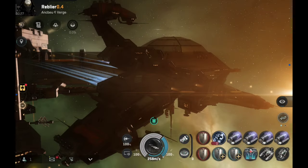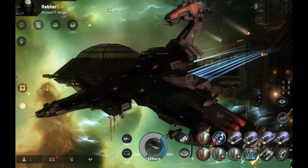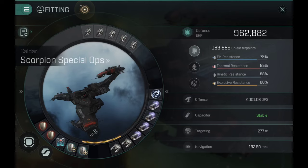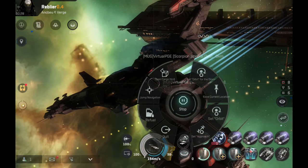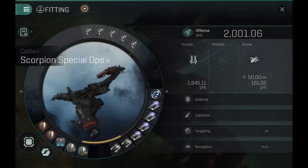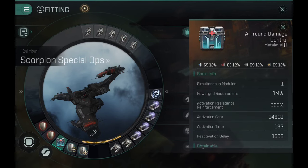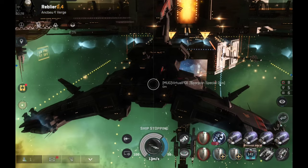Force scramblers — that's 16 points. This thing can be a fantastic tackle ship. It also has some decent tank — almost a million hit points — so it's not going to get torn to shreds in five seconds if you tackle something with high DPS. It should have a lot of time for the cyno to be lit and for other ships to come in. With the damage control active that's 2.8 million hit points, giving more than enough time for capitals and super capitals to jump in through the cyno.